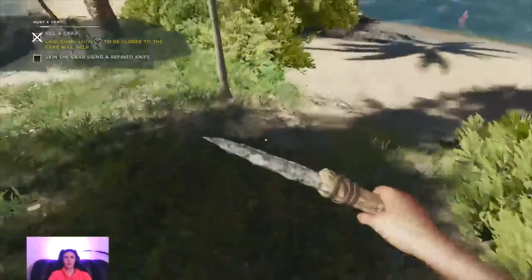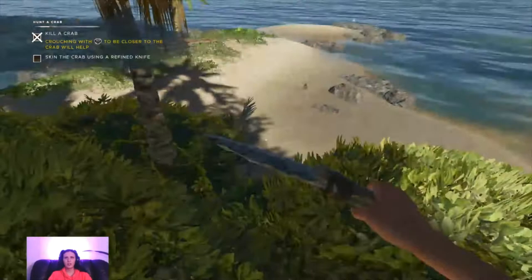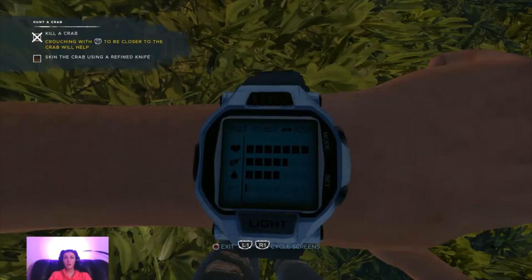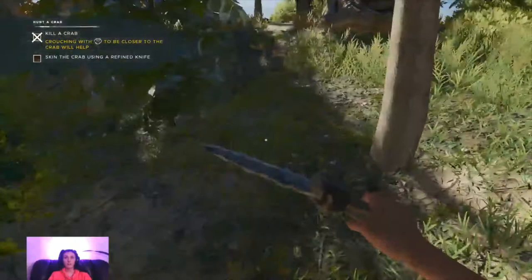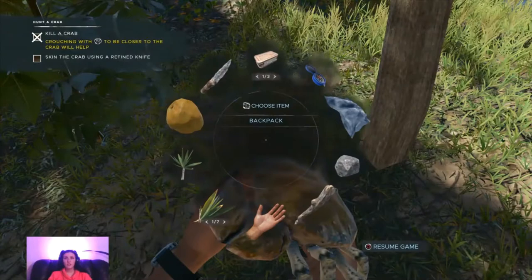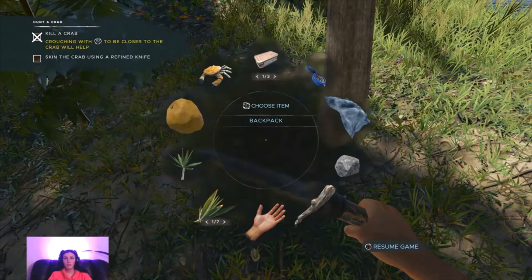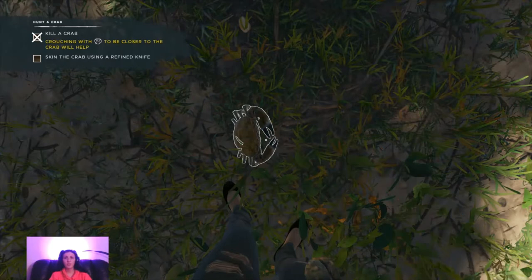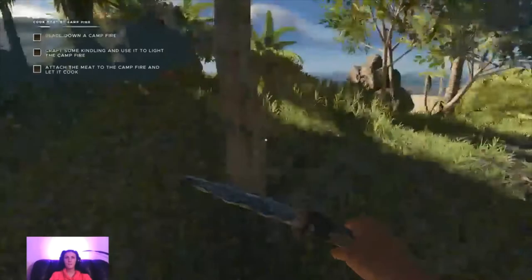I might have a nap - time away from the sun. SPF means sun, right? Oh, it's going up. Skin the crab - how do we do that? Do I need to drag? How do I skin a crab? Press and hold to skin. What the f**k was that? Where do I get sticks? I found it on the ground earlier.